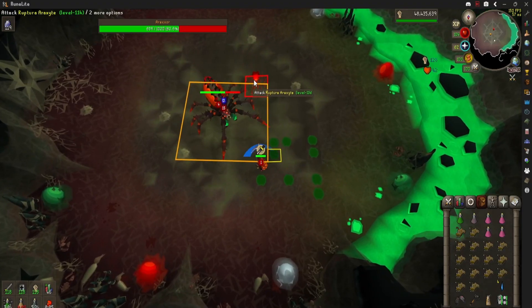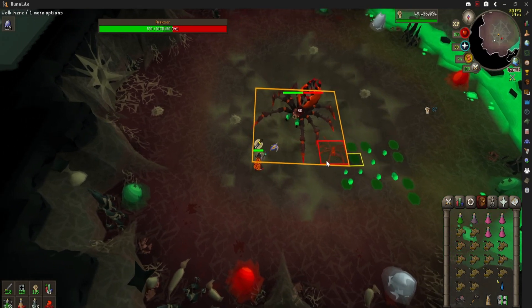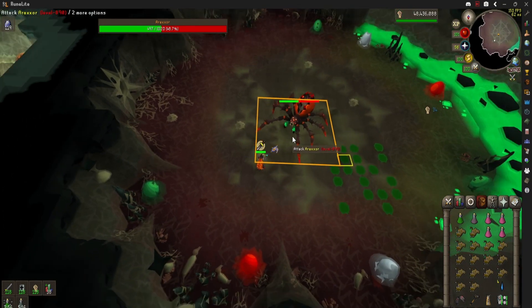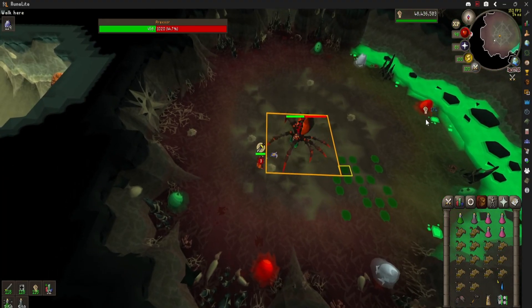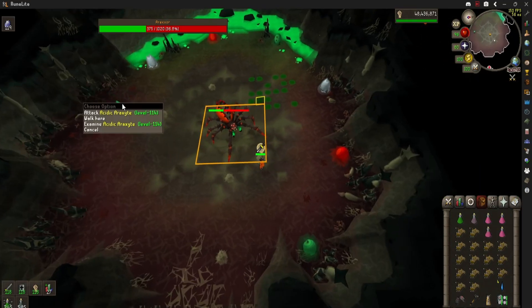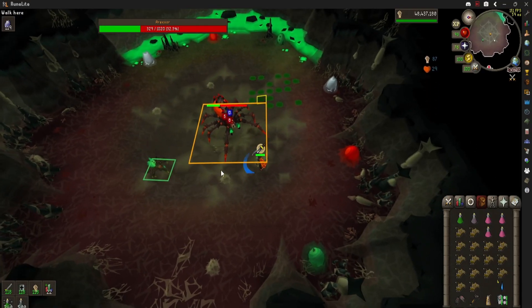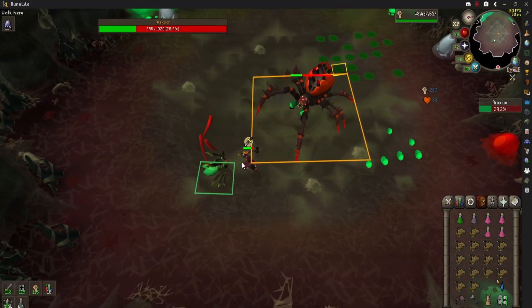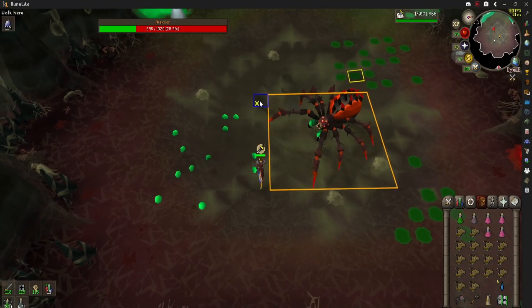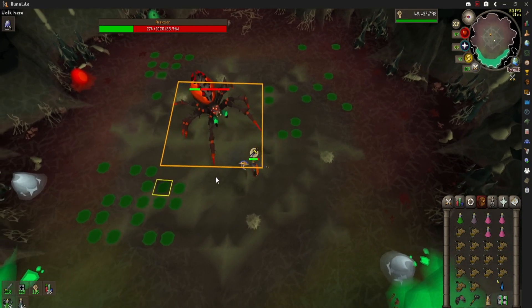The Red Spiders are like the Nylos in Theater of Blood — when they get close to you, they explode. So drag them to the corner, and if you explode them under Araxor, it does 80 damage to the boss, which really helps speed up your time. You can attack each of the eggs to make the kill slower but avoid dealing with them later. The Green Spiders will range you, but they don't do that much damage. However, if you want to take care of them, just run over with your Crush weapon and one-shot them — but they will explode with Venom Pools, so be careful.